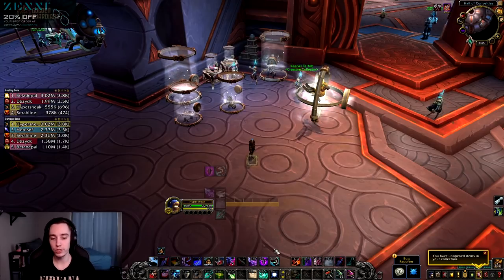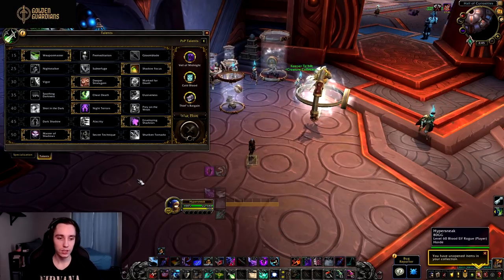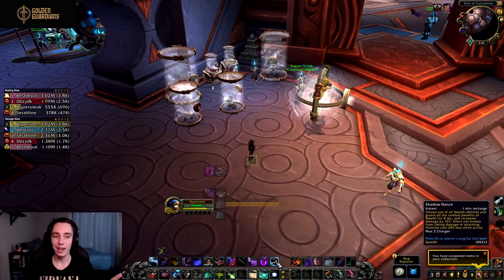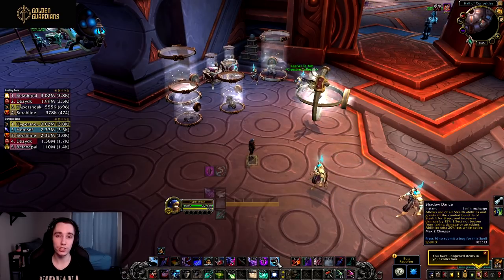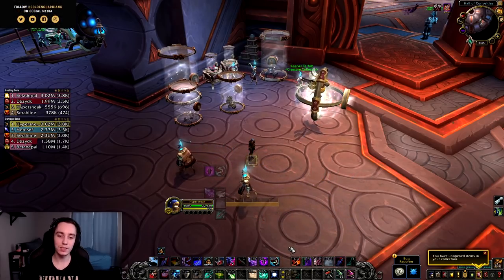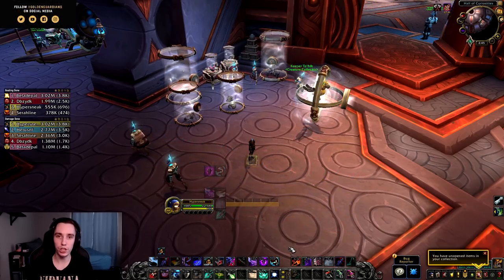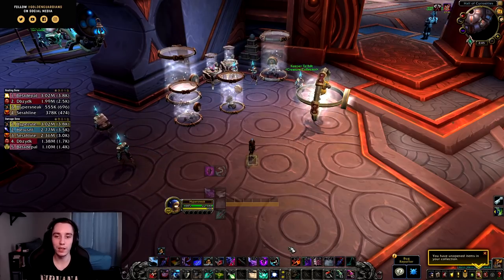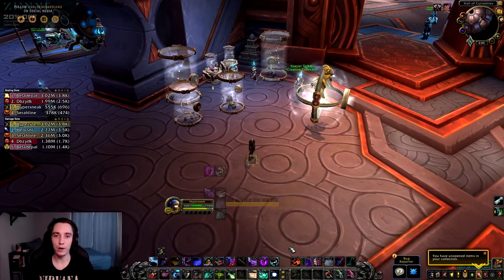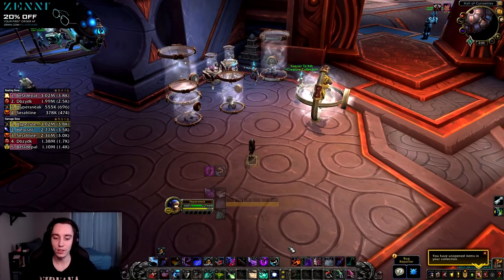An important change was made to Shadow Dance. By default Shadow Dance now only has a single charge and lasts for eight seconds. Previously it had two charges and lasted five seconds. This introduces changes to Sub Rogue gameplay in terms of how many abilities you can fit into a Shadow Dance window and how powerful Shadow Dance is as an offensive ability.